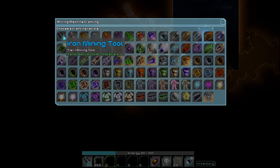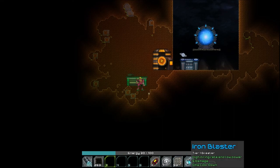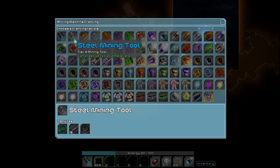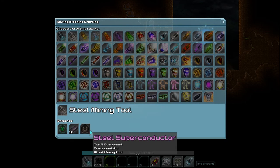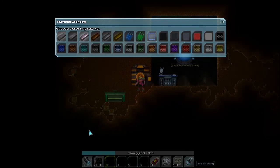I already have a mining tool — I've got an iron mining tool and an iron blaster. So what do we need? We need an ectoplasm core, which we can build. The steel superconductor — can I make that in the milling machine? I don't see it. Do you guys see it? Am I missing something? Furnace — no. Workbench — no.